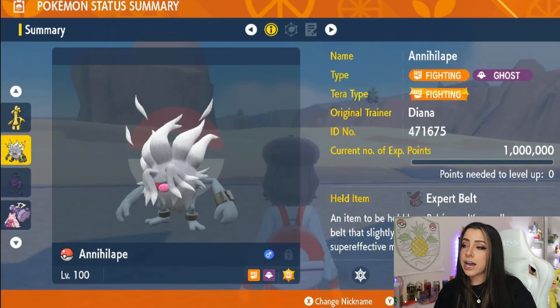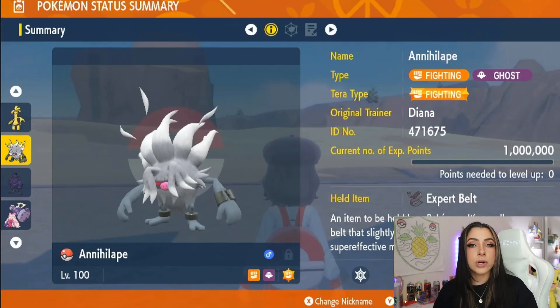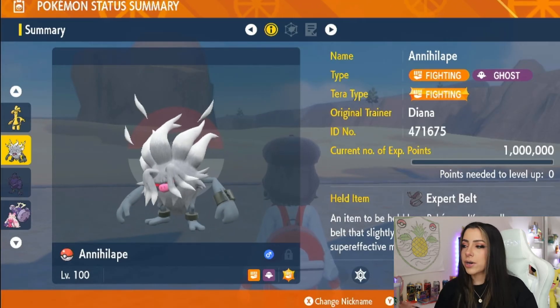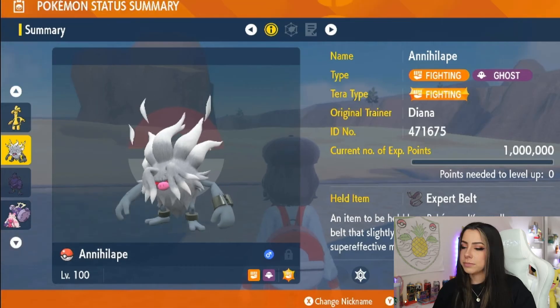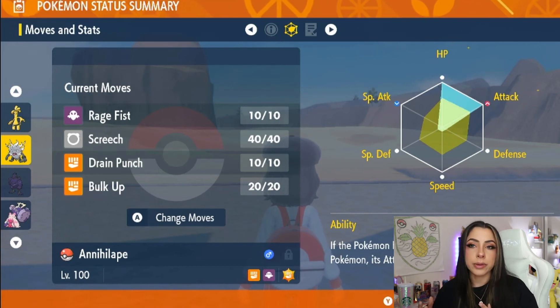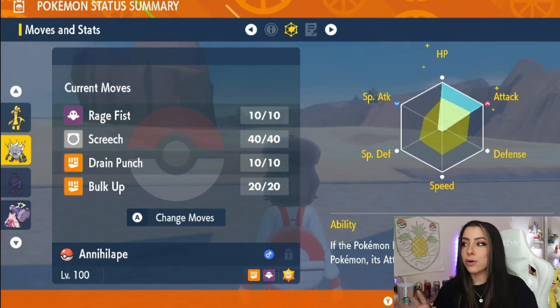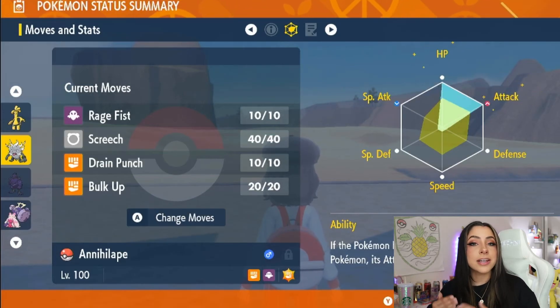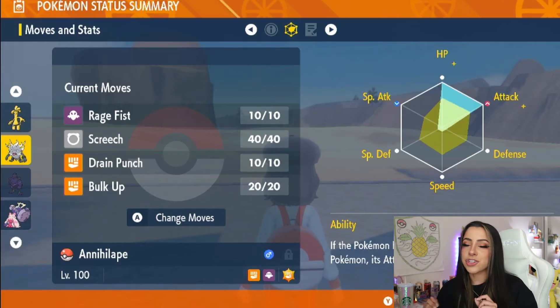As an option for a physical attacker, we have Annihilape, which is a Fighting and Ghost-type Pokemon. Mine has the Fighting Tera-type, and Fighting-types are also going to hit Rock-types for super effective damage. For that reason I went ahead and threw an Expert Belt on this one too, though you can also use a Life Orb. Annihilape is also a convenient pick since I feel like most people probably already have one built out — full HP and full Attack — since Annihilape is another great raid Pokemon, so hopefully you can just change the movesets.